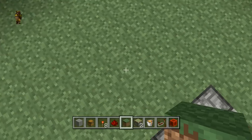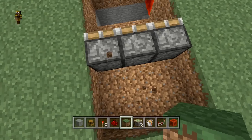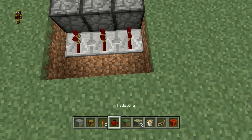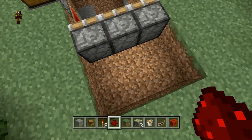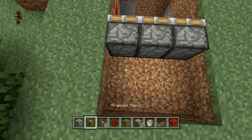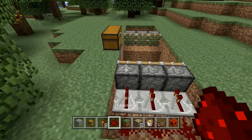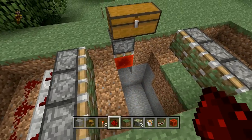Now that the pistons are down, I'm going to dig out two more blocks behind them — just like so. Then here I'm going to put three redstone repeaters going directly into the back of the pistons, and then some redstone dust going there. Same thing over here — let me just place my repeaters and then some more redstone dust.